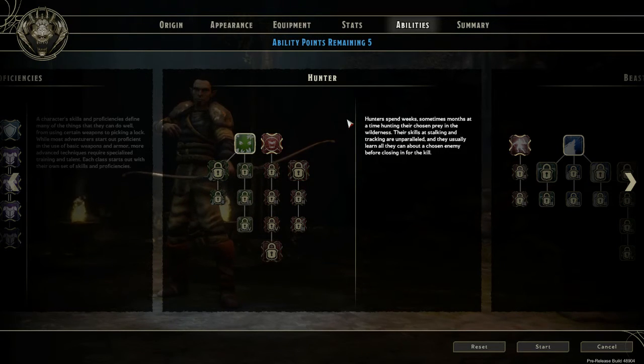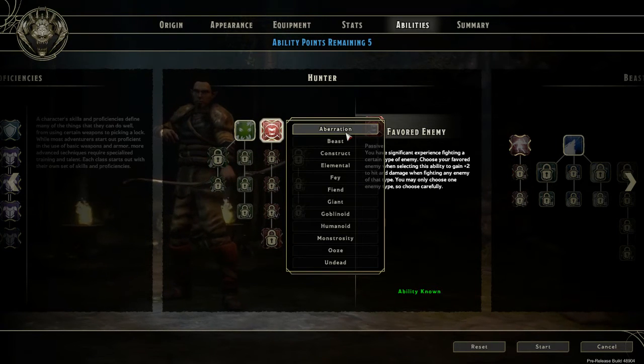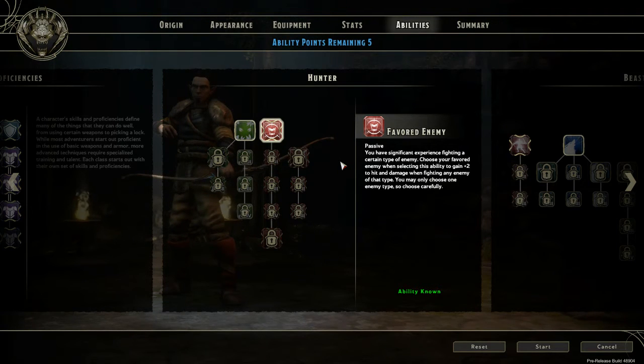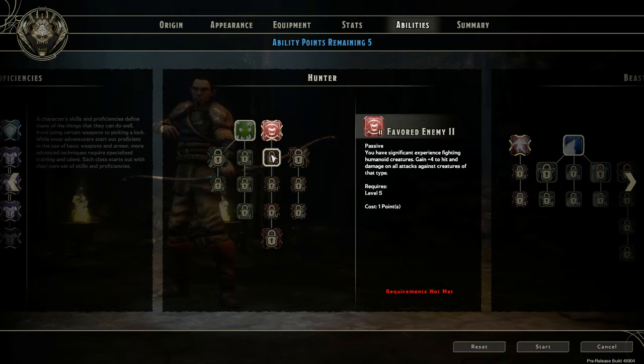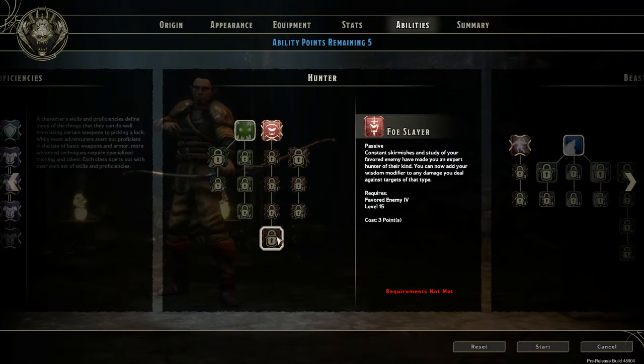The first tree is going to be the Hunter. This is where you're going to find your favorite enemy — as you can tell, you get it for free. Since I chose a pirate background, I'm probably going to do humanoid because I'm used to fighting other pirates and taking ships. You can choose whatever you want — if you want to be an undead hunter, go for undead, there's always a lot of undead. Just like before, plus two to hit and damage, and you get to slowly move all the way down to favored enemy and eventually get to Foe Slayer, which is great because you can add your wisdom modifier to any damage you do against those targets. Great for later levels.